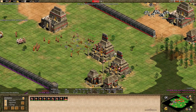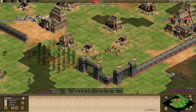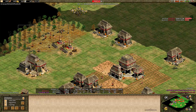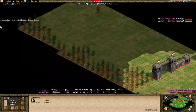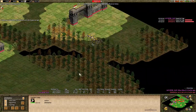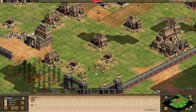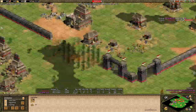Now a castle is going up in the middle of the map, building it with quite a few villagers. Leaving a few on stone but concentrating mainly on gold. He has eight farms there and a few more villagers on wood. He did build a second lumber camp there just to make that wood a bit more effective. He hasn't even needed to touch his two secondary golds yet — they're very safe for him.